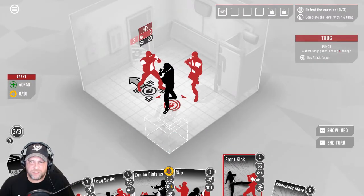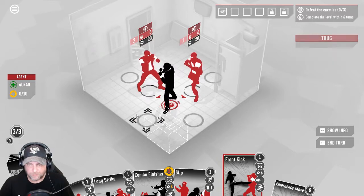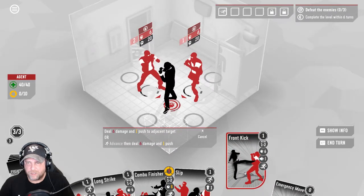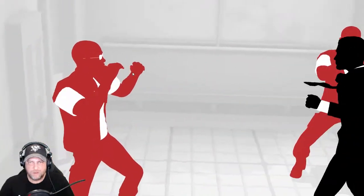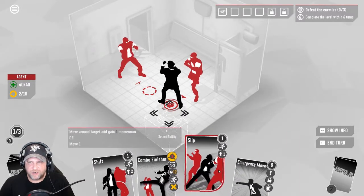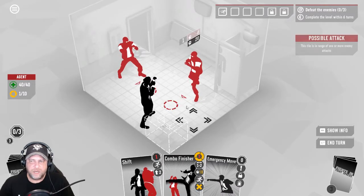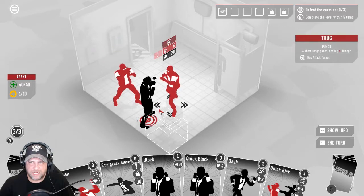Let's just get into it — I think it'll make total sense. Let's do a little front kick here. This guy's gonna attack us for six; his health is 20. We can only hit them for a max of 12 anyway. Let's boot this guy over, now we can long strike him. We have one left so we can play one more card, and we do have an emergency move. With 'Shift' we can move past the target or slip away somewhere. These guys can only punch one cell over, so I'm just going to slip right down here — that way nobody can attack us on the next turn. End the turn.